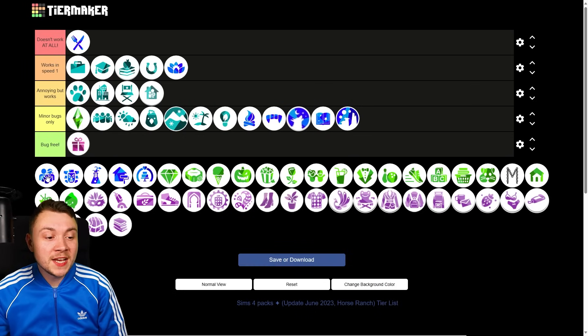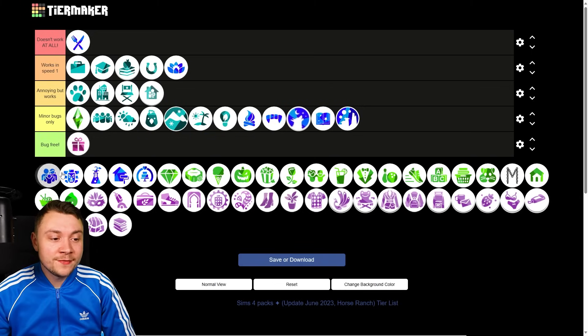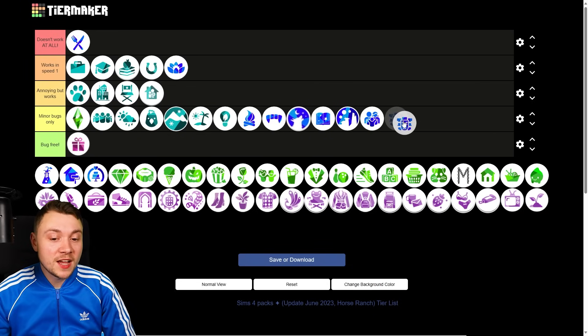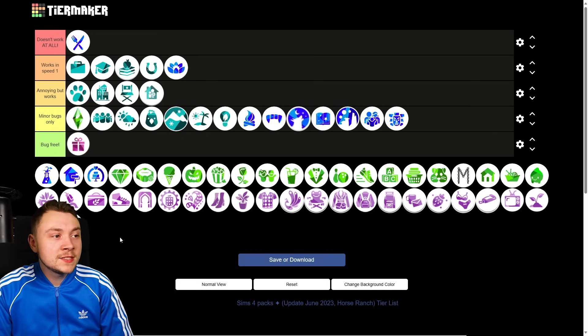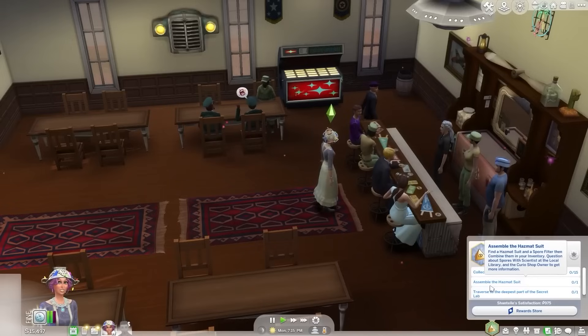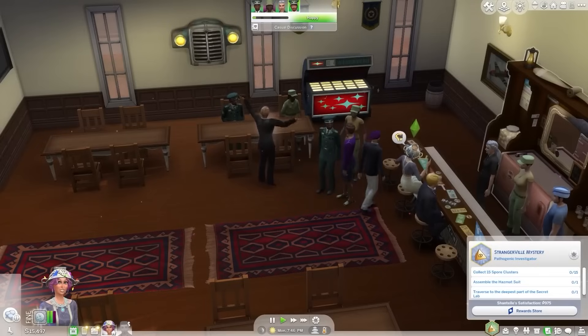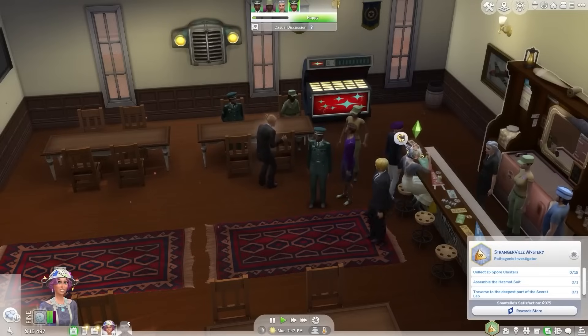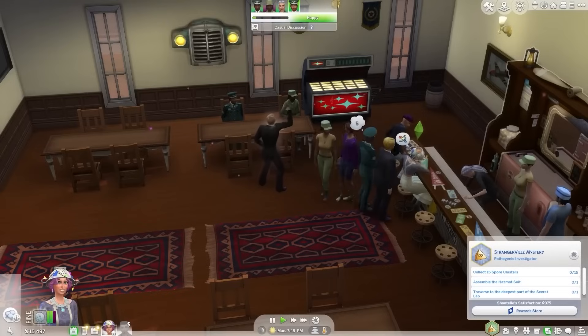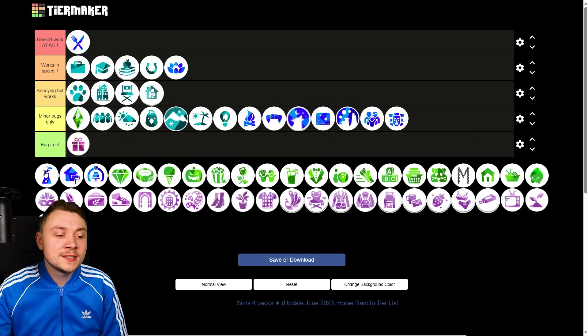Parenthood stuff: basically nothing to say — minor bugs only. Same goes for Jungle Adventure — minor bugs only. The StrangerVille pack has a couple of bugs relating to specific lots — Sims awkwardly doing press-ups when they shouldn't be, clipping through each other — but I'd say that's more of a base game issue than a pack issue. Minor bugs only.